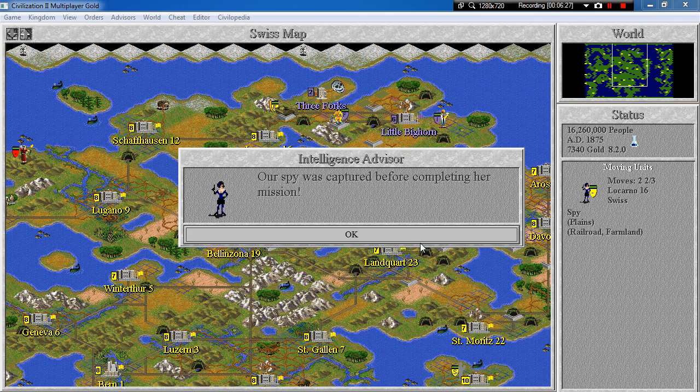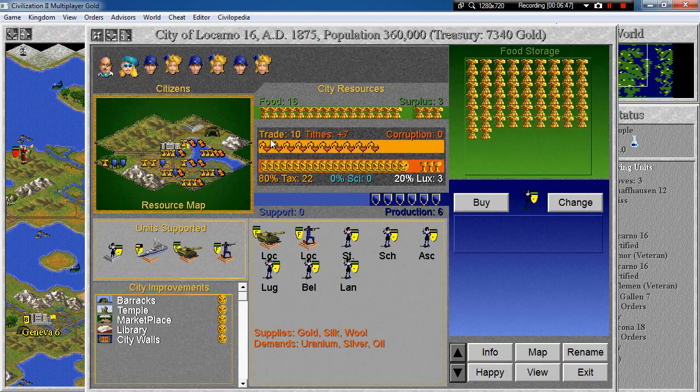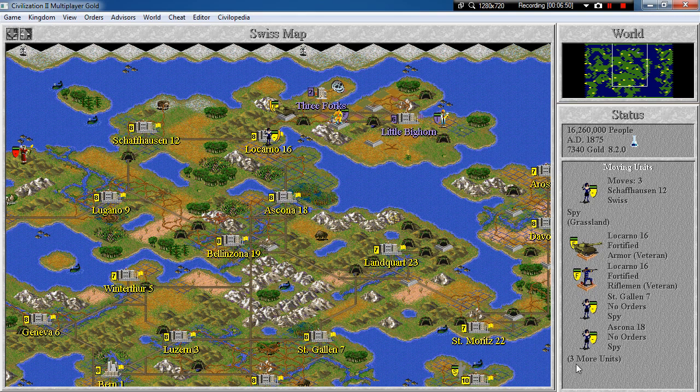This capability of spies is so powerful that the game has a randomness factor and only one in a few attempts is successful — I don't know exactly what the probability is. So I've also built at least six spies and moved them to Locarno so we can try again and again. I reloaded one of the previous saves — I think this was the end of episode 65 — and I've just built the nuclear missile and a few spies in the surrounding cities and moved them all to Locarno.